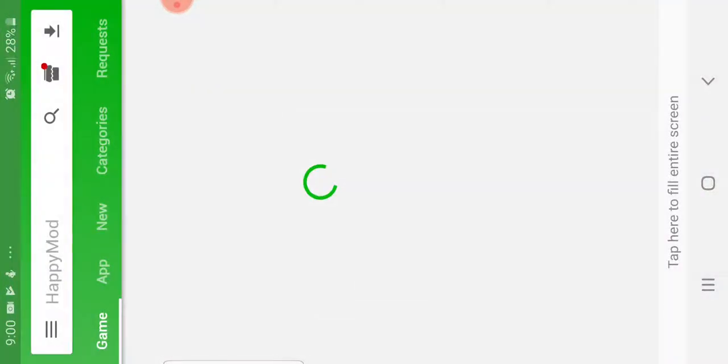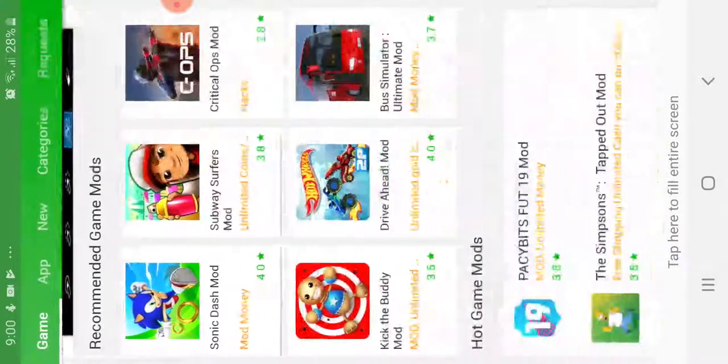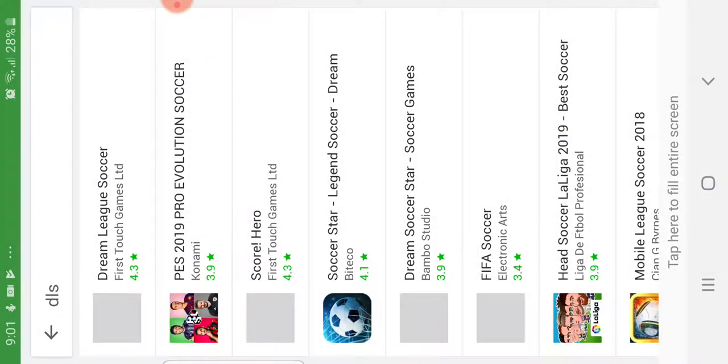After you've installed HappyMod, you go to it. Now, this is not only a tutorial for Dream League — you can also use it for things like Subway Surfers, you get unlimited coins and everything, and other games. But for me, here, if I go to hot game mods — I've already bought it — but wait, I can just type DLS and it should come up as Dream League Soccer.